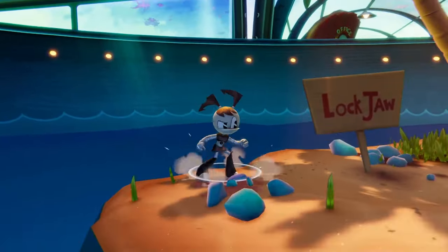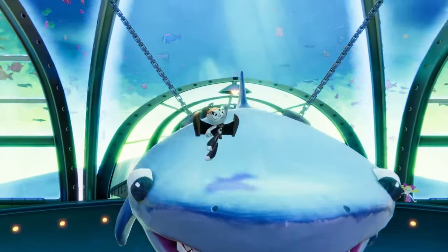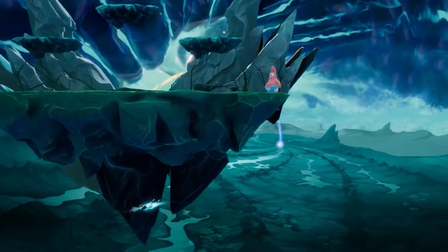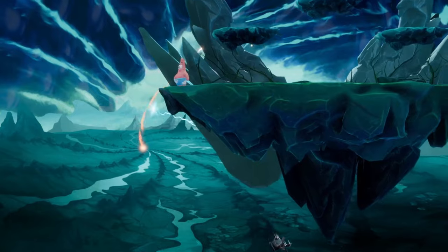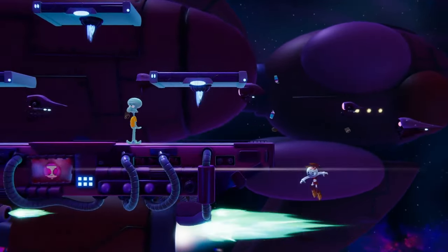Finally, for the last of Jenny's specials, her up special, Robot Wings, allows her to fly around wherever she wants. Jenny can be pretty hard to swat out of the air when she activates this move thanks to its maneuverability, but watch out — she doesn't get any fuel back until she touches the stage, so try to use her other specials, Air Strongs, or even her light up air to glide back to the stage when possible.